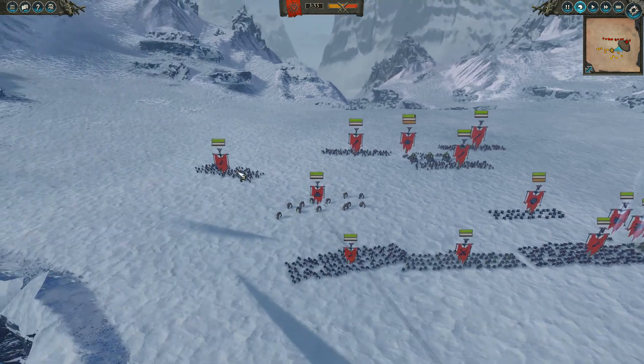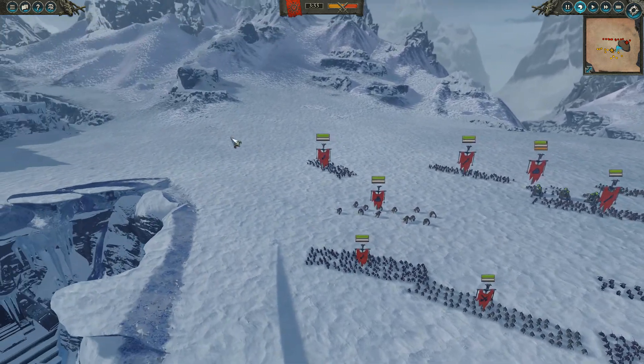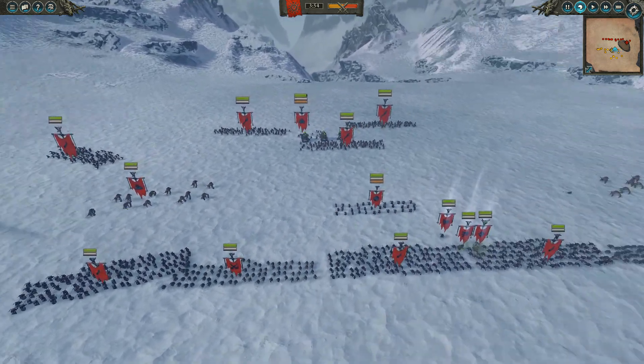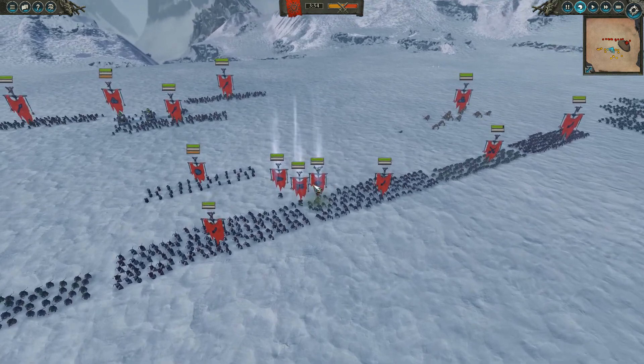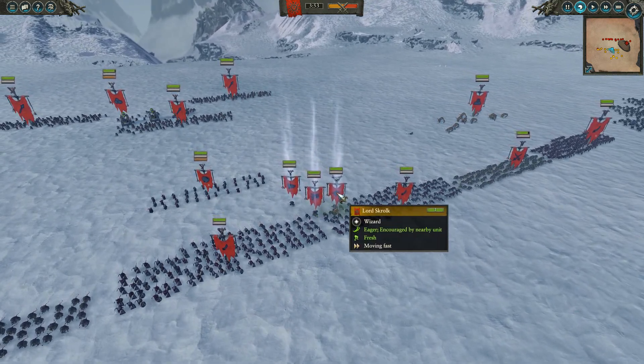I also have Poison Wind Globadiers. Over on this side, just some Skaven Slaves for more screening. I put them on this side in case they wanted to flank around — I can just bog them down with more stuff. And I also have Lord Skrulk, who everyone brings. You know how good he is by now.